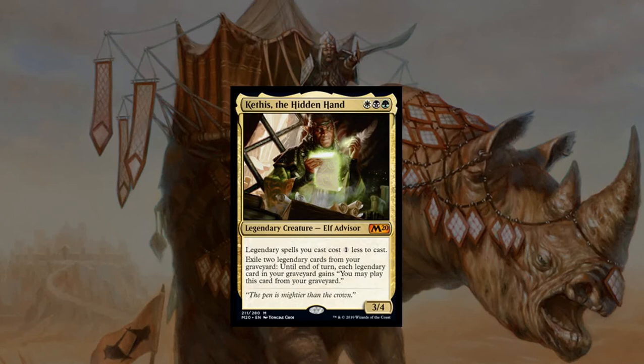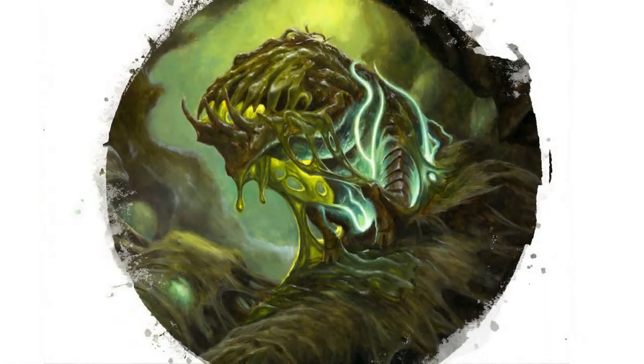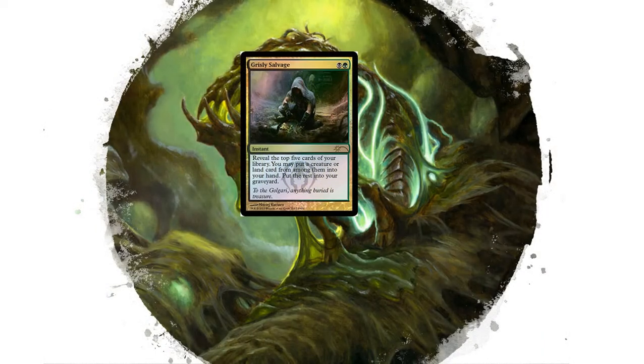There are a few things you can do with this guy, but we're going to go over my thought process on how to make him as competitive as possible. The first thing that's important for a Kethys build is filling our graveyard. We're going to start with cards like Grisly Salvage — just black and green — reveal the top five cards, put a creature or land into your hand, the rest into your graveyard. More often than not, we're probably just going to get a land because this is going to be a reanimator-type deck.